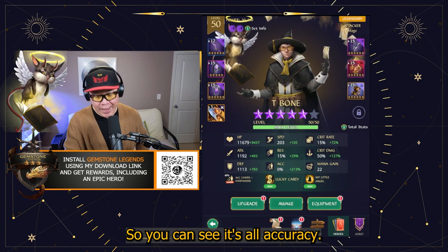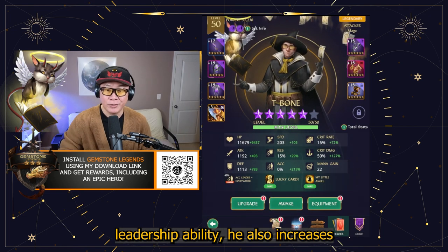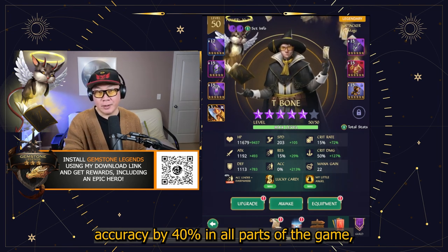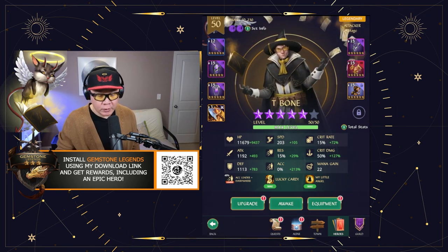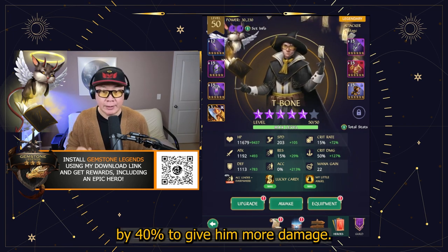You can see it's all accuracy. Looking at his leadership ability, he also increases accuracy by 40% in all parts of the game — whether you're in rift, in arena, or in wars. If you use him, he can be your accuracy leader by 40% to give him more damage.